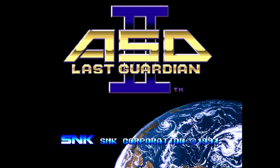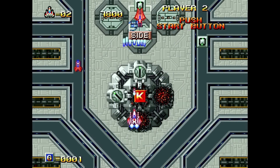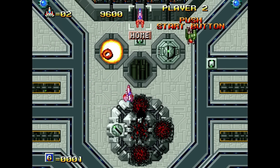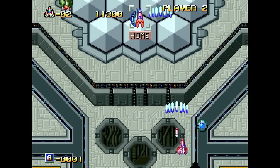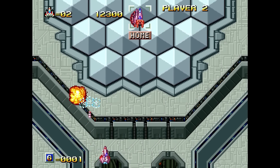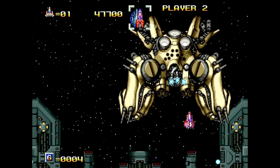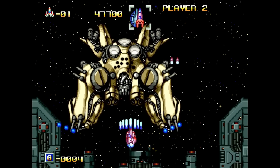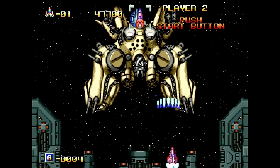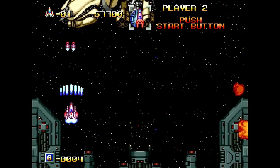I'll do a much more comprehensive core setup guide when it's further along in development, but what's here so far is incredible. I can't believe we've gone from this core not existing, to playing games, to now playing games with audio. Something like ASO 2 — one of the deeper-cut shmups — is a game people asked me if it was running, so I decided to test it. I have it on both Neo Geo CD and an AES copy, and if you've never played it, definitely give it a shot. As far as gameplay goes, it is perfect to my eye, and the sound effects sound exactly as I'd expect.